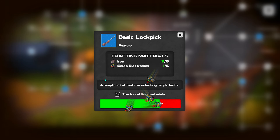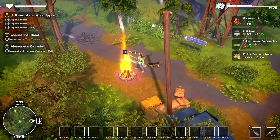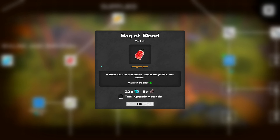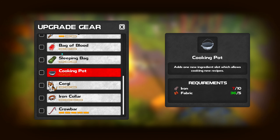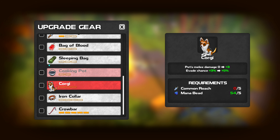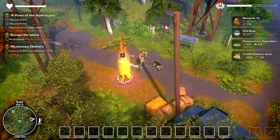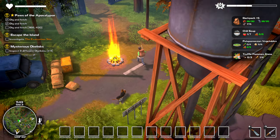Basic lockpick. Man, it feels good to be a gangster. Can I craft a blood bag, actually? I'm short on the plastic. I gotta remember to use my bandages — I keep forgetting I even have them, which seems silly. There's meant to be a quest here as well apparently.